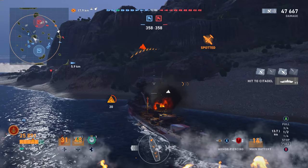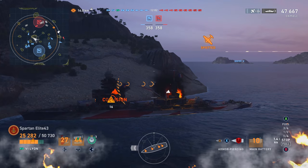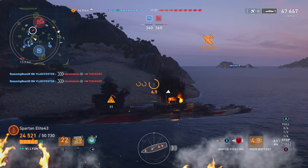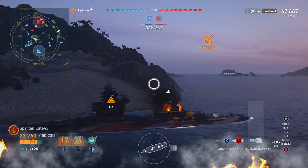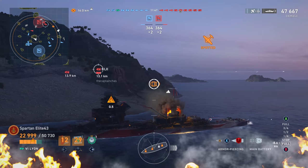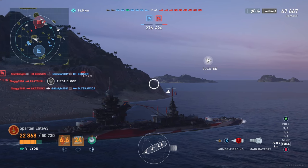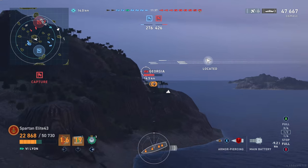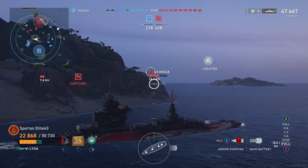47,000 damage already. We break contact with all the HE spammers, give ourselves some breathing room, get our damage controls back. We're about to lose a fire anyway so it's not a big deal — we still have two more heals. Fire spamming is an issue, but once you get used to dealing with fire spammers it's really not that bad.